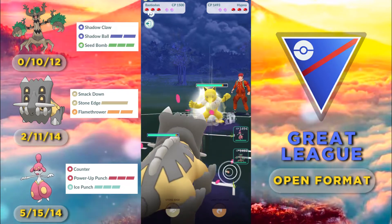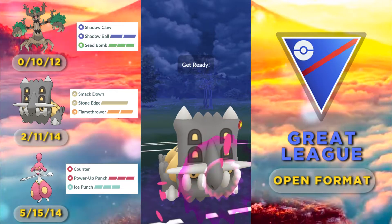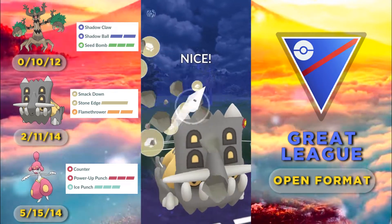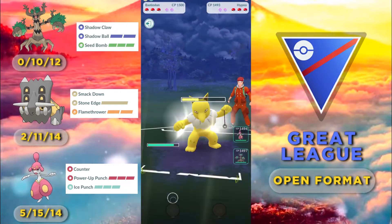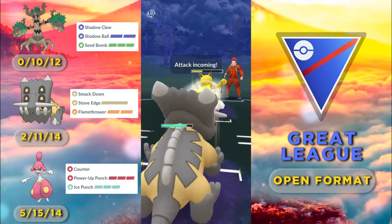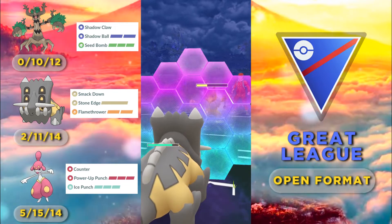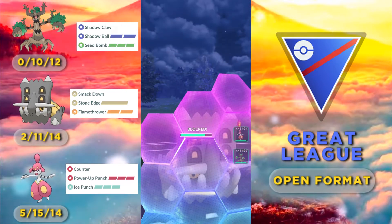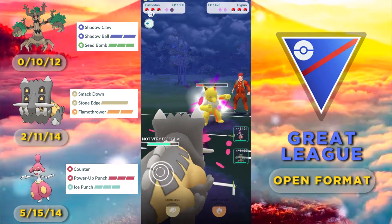This is generally a positive matchup as we resist confusion. Hypno generally has a very diverse moveset however, and this one could be carrying Focus Blast. Fearing that, we decide to shield the first charge move from the Hypno — but it's just a Thunder Punch, and now we go for the farm down.